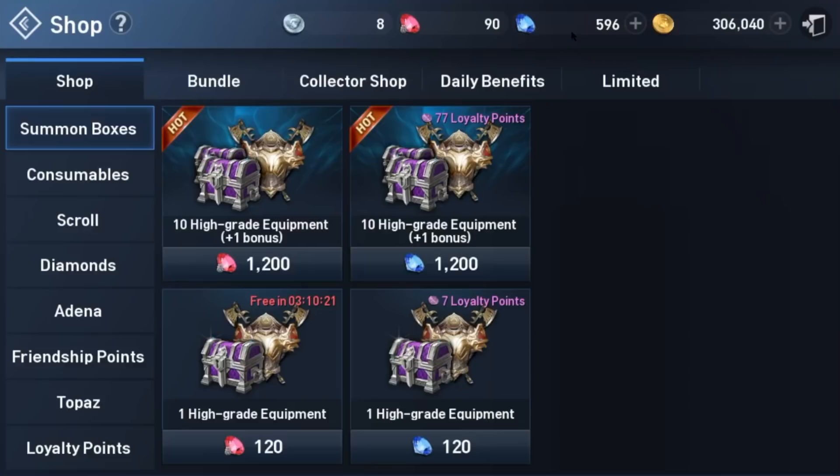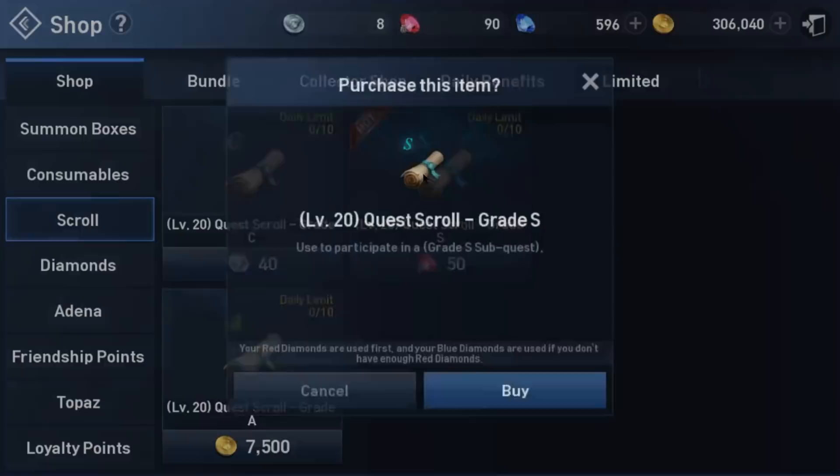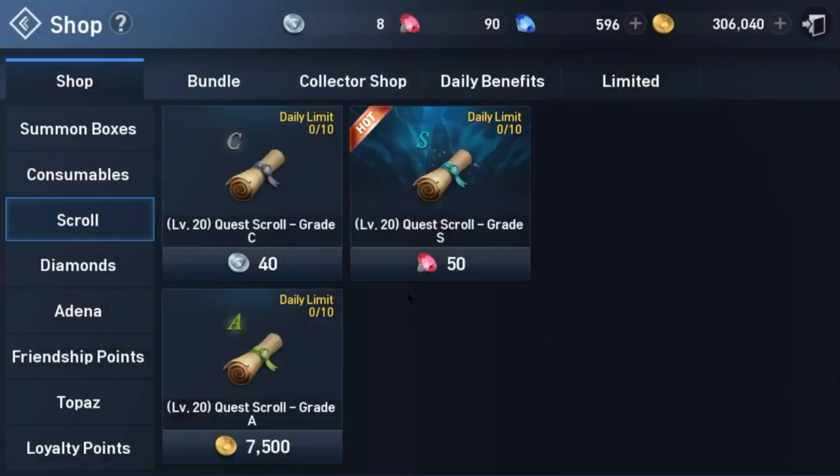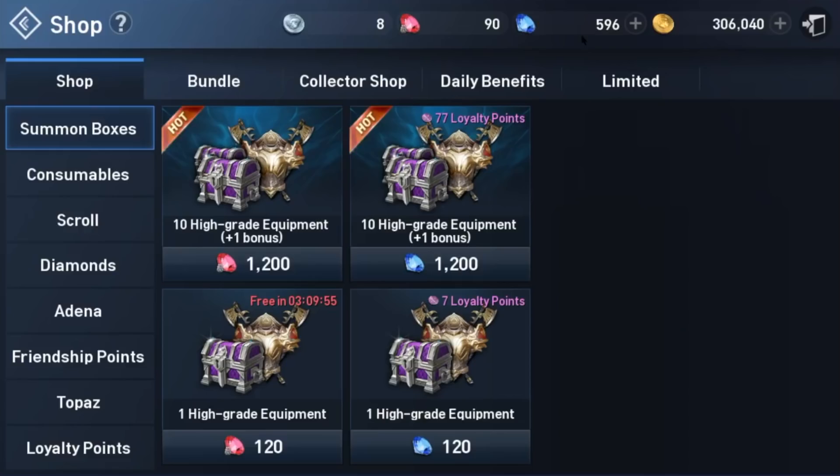Back in the shop, one more thing I wanted to talk about: the scrolls. This can make sense, especially at higher levels, to purchase these grade S quest scrolls. They are going to give huge rewards when it comes to Adena and experience, and you can buy up to 10 of those a day. They are commensurate to your level, but remember you're going to have to reset scrolls in addition if you're using more than five of those a day.